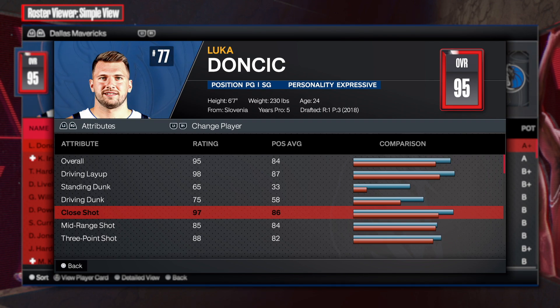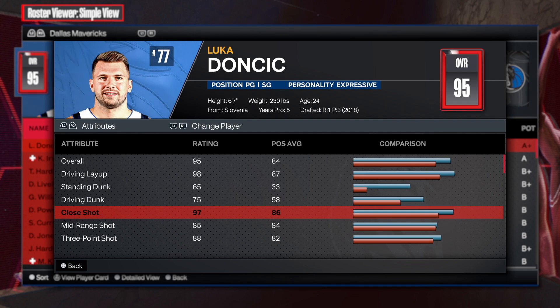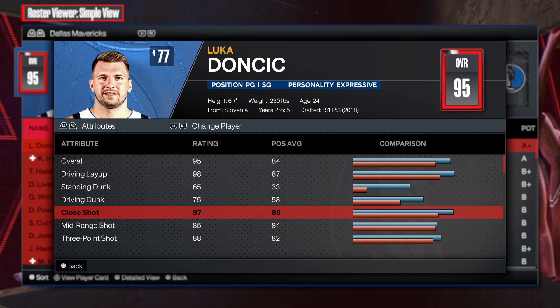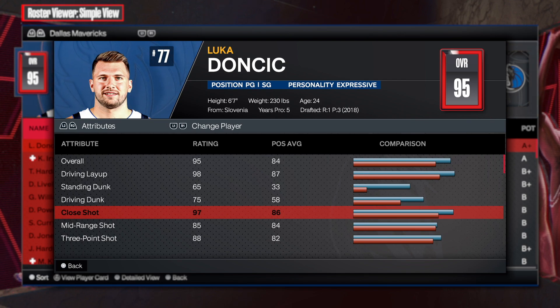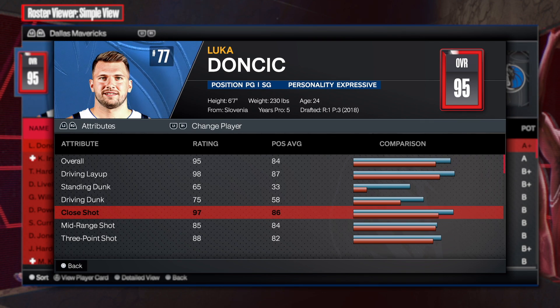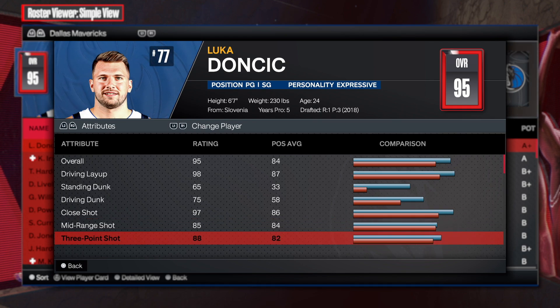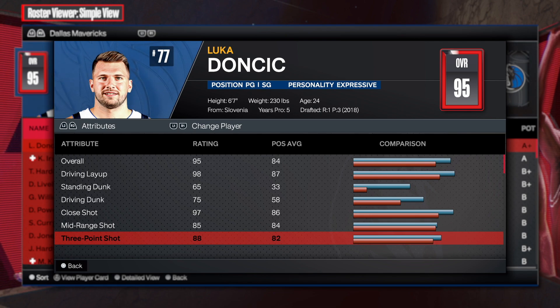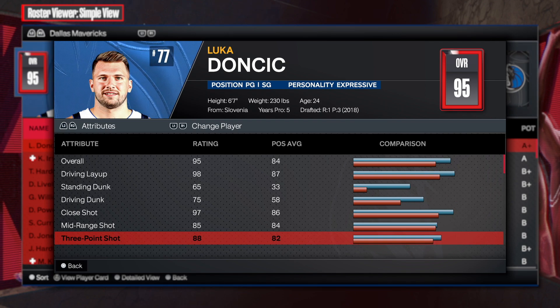Luca is like a great old-school player — he takes his time, he's not the fastest, but he's very crafty and smart IQ. He can stretch the floor with long-range shooting, has mid-range game, plays in the post, backs you down, and gets assists out of the post. Luca is basically Jokic at 6'7". Mid-range at 85, three-point at 83 — more than enough shooting ability for a Luca build.